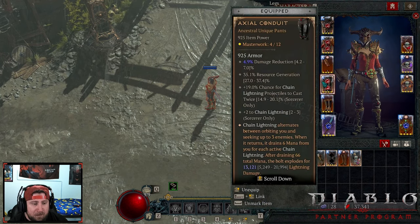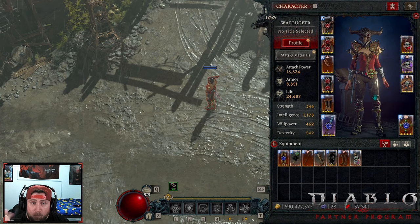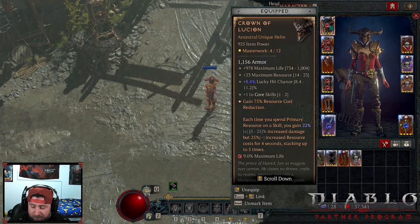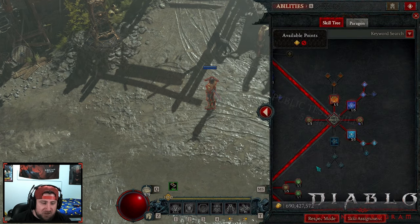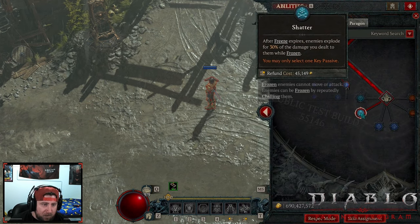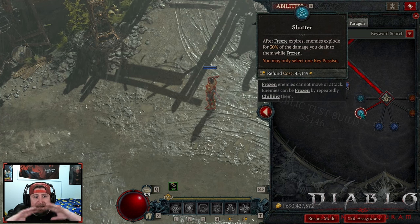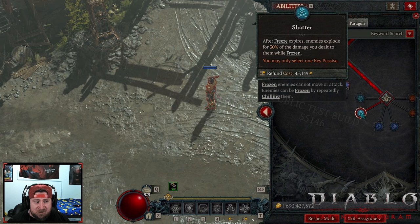We have the brand new helmet here — the Crown — which is still bugged, guys. This is quadruple dipping, and that's what's causing the build to do insane damage numbers. The other thing with this build, which is kind of a bummer, is that as sorcerers we are still stuck to the Shatter mechanic, which is scaling all the damage insanely. The high damage numbers you're going to see are from the Shatter explosions.